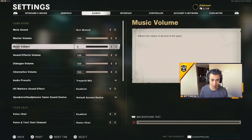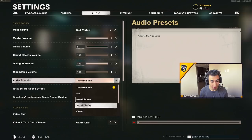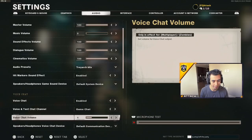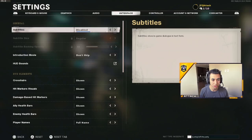For audio, I have everything at 100 except music volume, which I disable because it's kind of annoying. I'm using the Treyarch mix, which is really good — I'm sound-whoring really well on it so I'll keep using it instead of high boost. Hit marker sound: enabled, so you know how much damage you're putting into enemies.